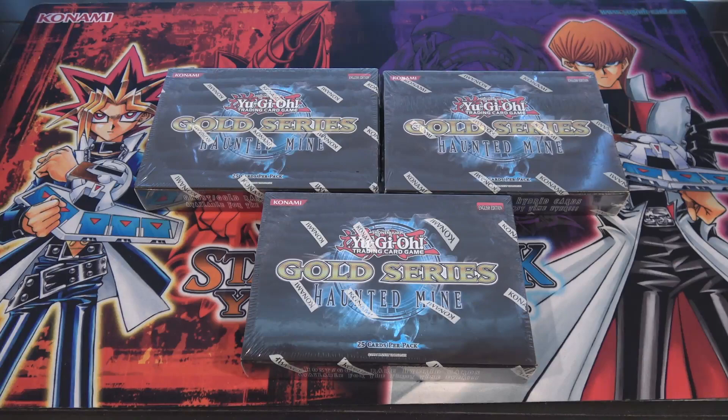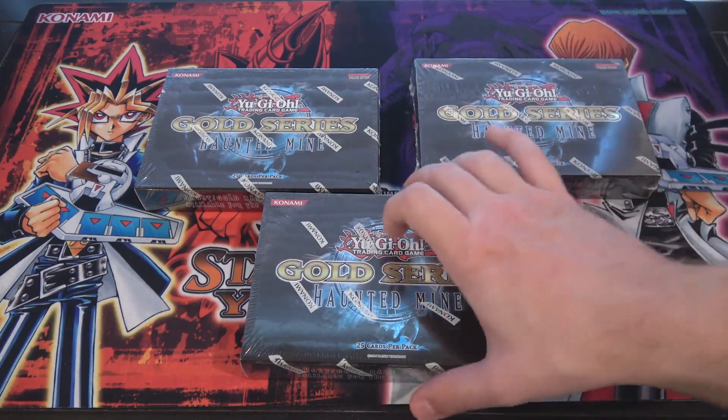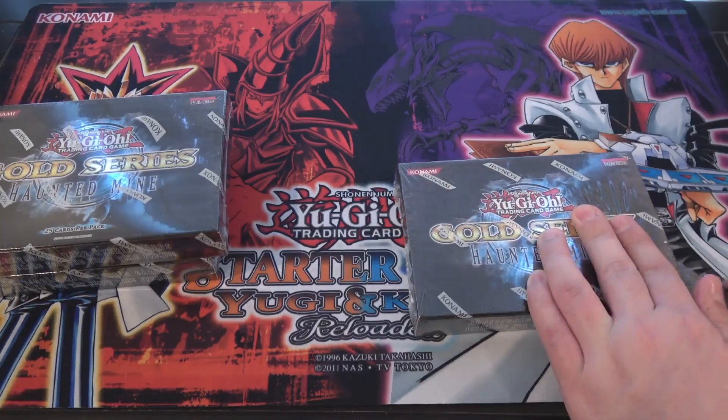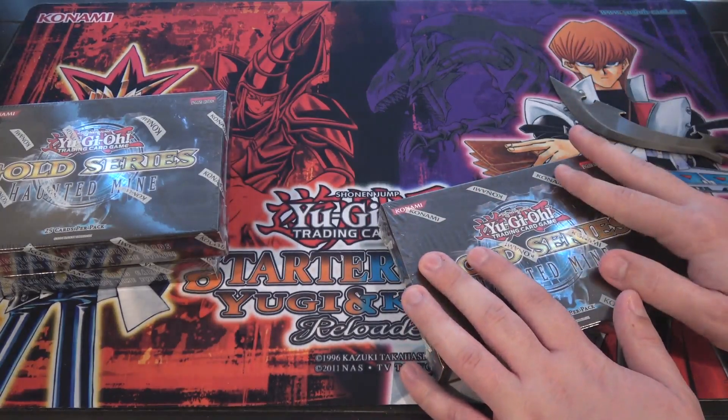What's up, everyone? This is CyberNight8610, and today we're going to be opening up three Yu-Gi-Oh! Gold Series Haunted Mine mini boxes for you guys. There's still a lot of great cards in these sets, so I thought I would get a few of them and let's see what we get. Hopefully something really cool. These have the Ghost Rares in them too, so I think they're definitely worth picking up, and I want to do more Gold Series openings anyway. In case people are wondering, I got all of these off Amazon.